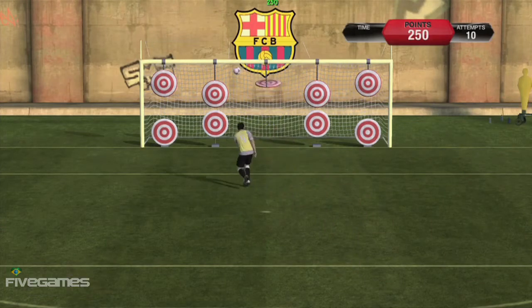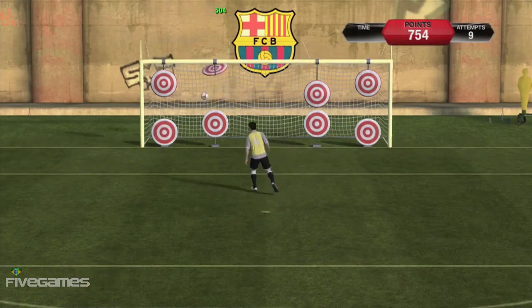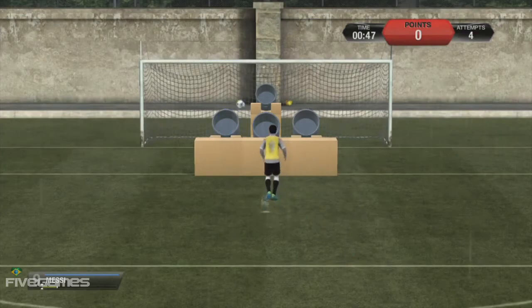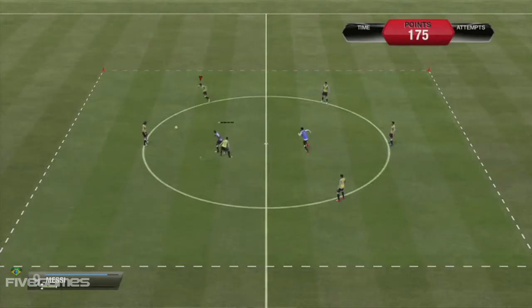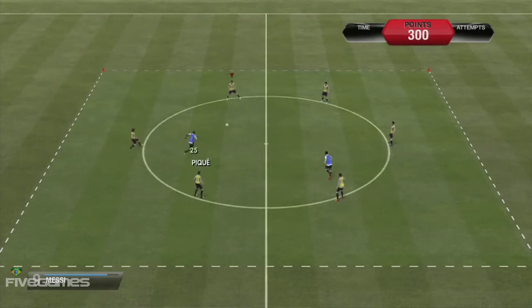A couple of really good examples. The first one is penalties. We've put in a challenge just to really make you understand and play out the penalty-taking mechanic within our game. We also have a challenge using manual passing — multiple players in a circle with a couple of defenders in the middle. You have to try and pass around and avoid the defender, and you get more points if you can get it between them.